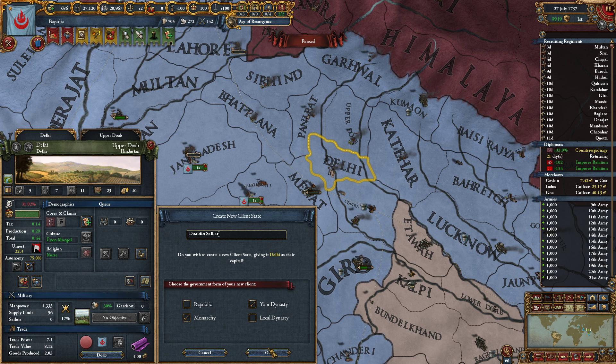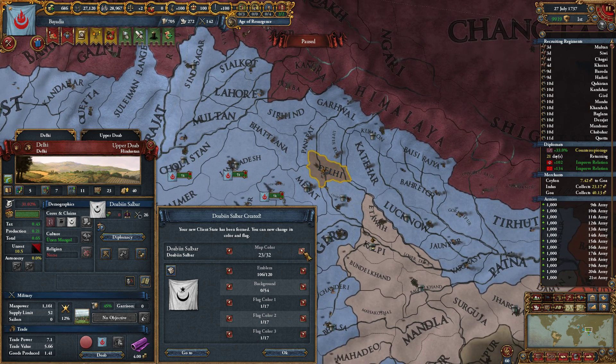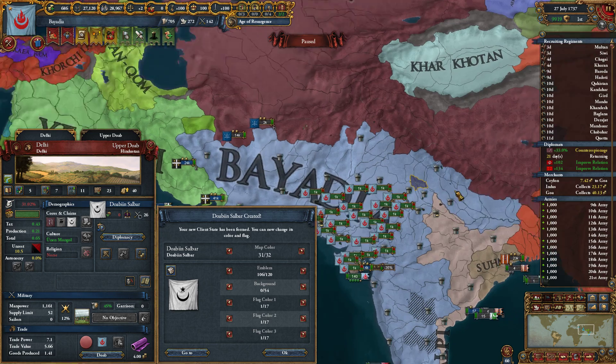It's gonna be a monarchy of our dynasty. What color do we want for it? Not orange at least. Maybe some blue - maybe cobalt, or that blue. I kind of like this blue, actually.